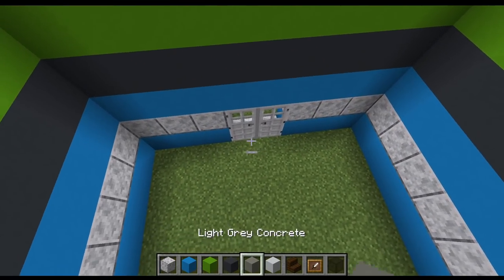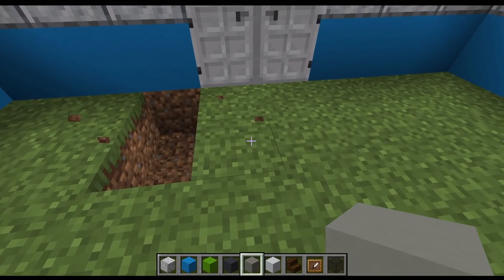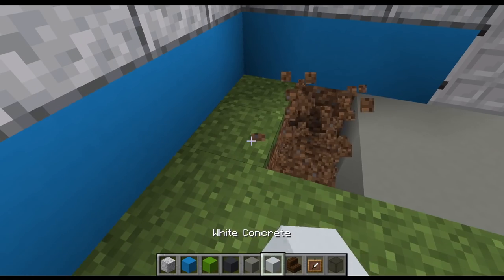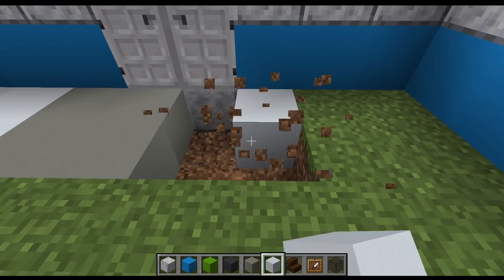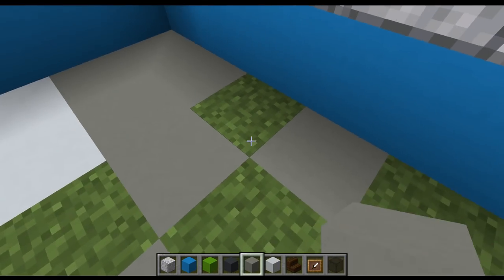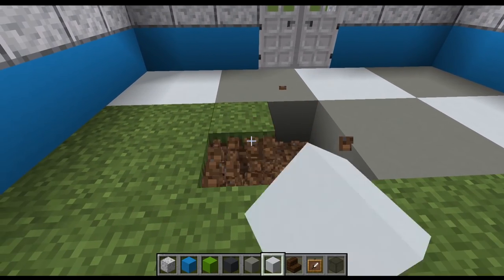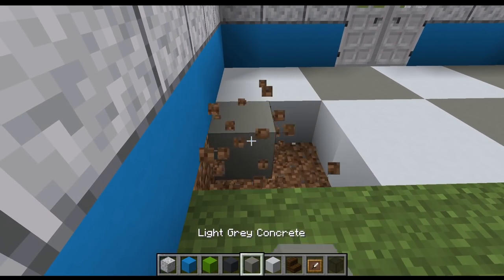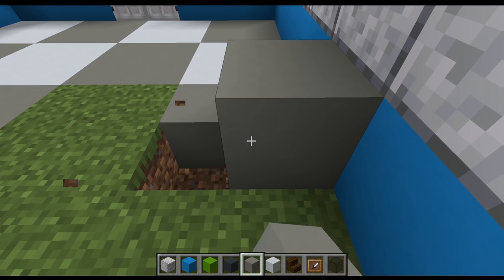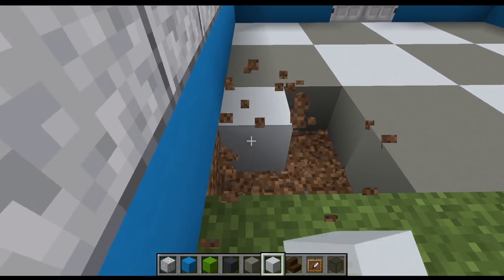The floor is a checkerboard pattern of white and light grey. Destroy a 2x2 in the ground and replace it with either white or light grey, then do that for the entire flooring. You could make the checkerboard smaller, like 1x1, but they're pretty big in game so I made them a 2x2 checkerboard pattern. The size is down to personal preference — I'm just making it 2x2 here in line with the grass.